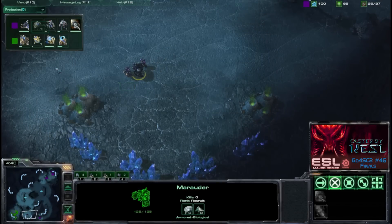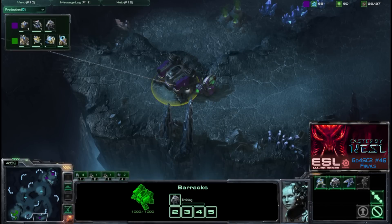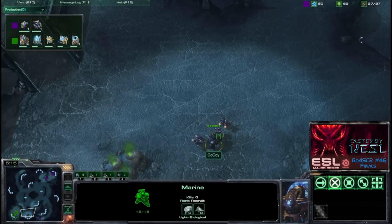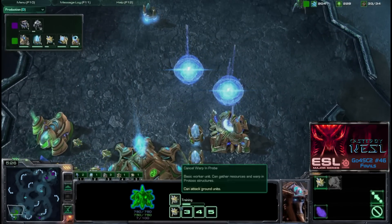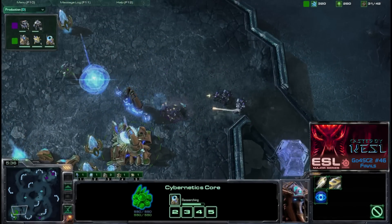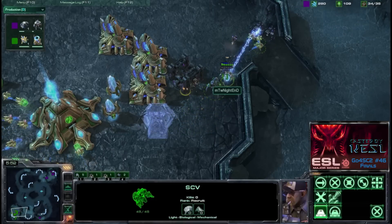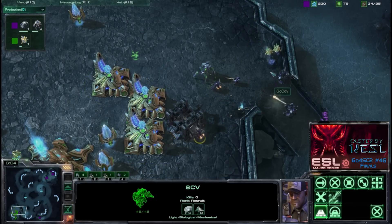Goody has moved out with a marauder, marines, and two SCVs. He's producing marauders out of both barracks, but he won't be able to push in yet because the sentry has just enough energy for guardian shield, blocking off any early attack. Knighted's stalker is out and he's getting another sentry, trying to get warp gate as fast as possible. But bad micro — Knighted is losing his sentry, and may lose his second sentry. Goody is getting a bunker up with his SCV.